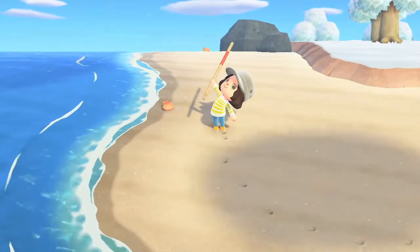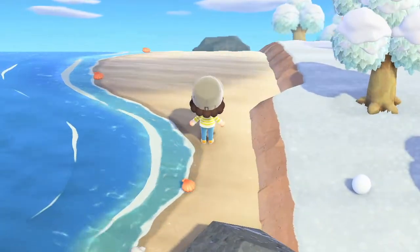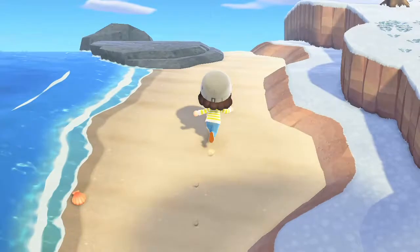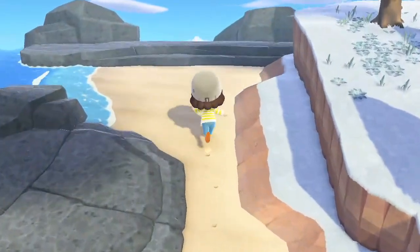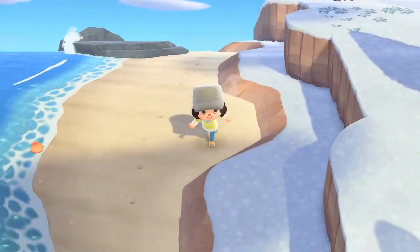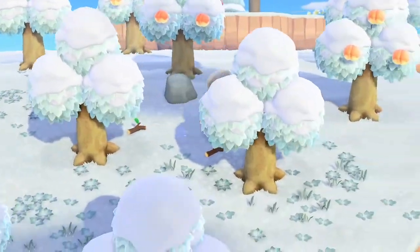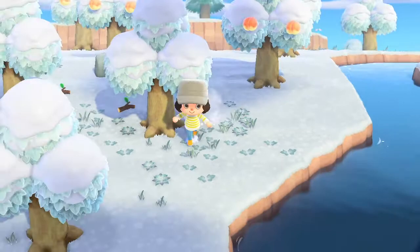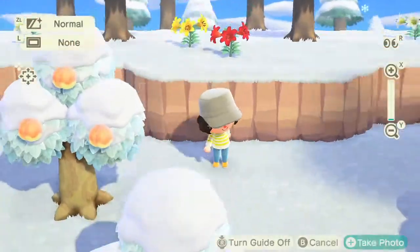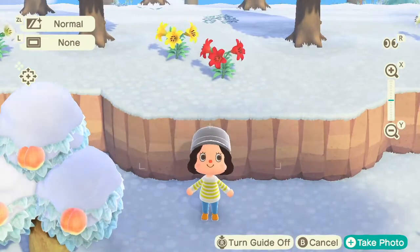I am not terraforming on this island — I just want to re-mention that. What that means is I'm not going to terraform the cliffs, I'm not going to add any more water or anything like that. How this island is right now is how it's going to be. No cliffs, no more water, no rearranging cliffs or water. However, I will use patterns and paths — I'm going to lay those down.